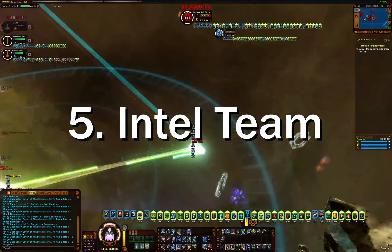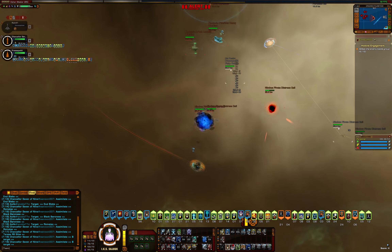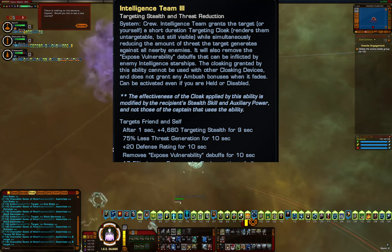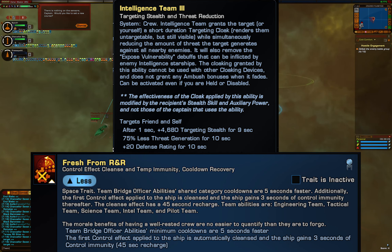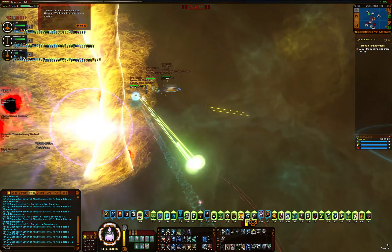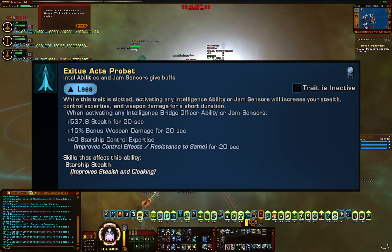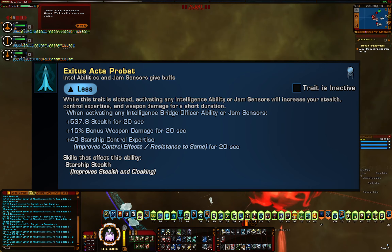Next: Intel Team and Exodus. Intel Team is not a placate — it gives the user stealth. However, unlike placates or cloaking, the ship does not actually disappear; you'll still be visible just in a greenish color. Intel Team takes one second to activate during which you can be attacked normally, and lasts for nine seconds. With the trait Fresh from R&R we can use teams every 10 seconds, so you'll see PvP builds that activate Intel Team on a constant cycle. Every player ship has 5000 perception by default. Intel Team 3 gives 4680 stealth, meaning other ships can target us at about 6.4 kilometers. Exodus Active Probat adds another 500 stealth — that's 5180 stealth total — so we can't even be targeted at zero kilometers by a basic player ship.